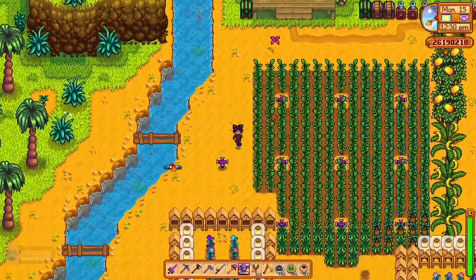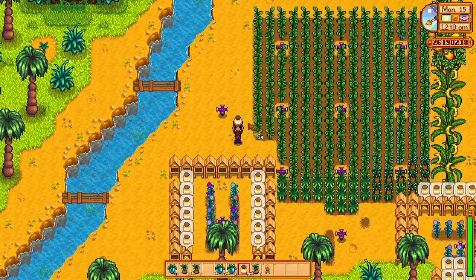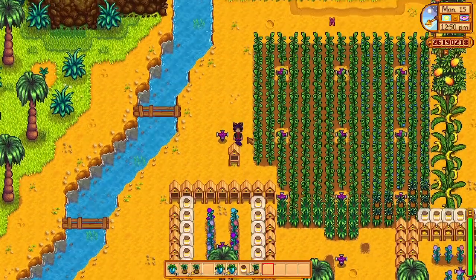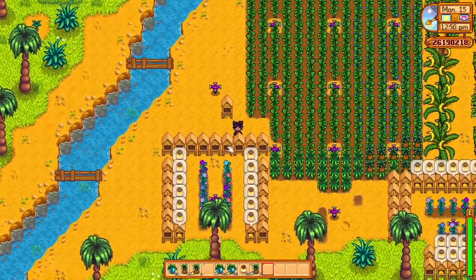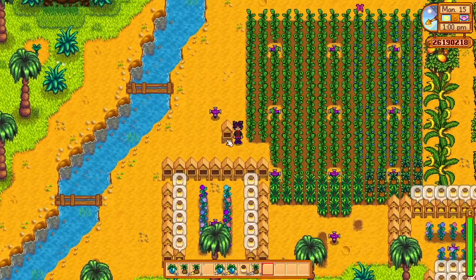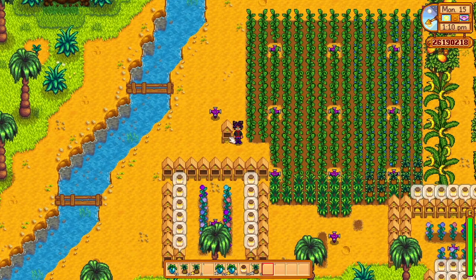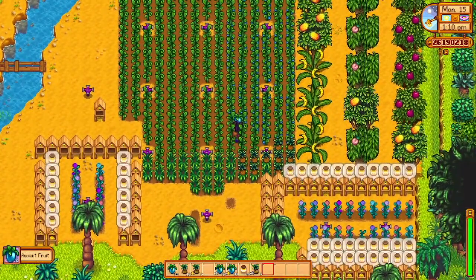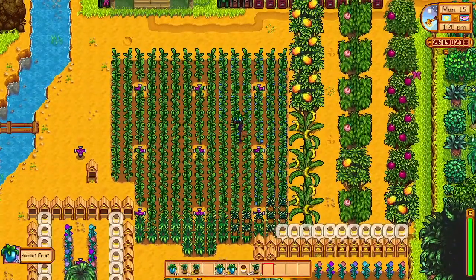That's how you can produce it on your farm and on Ginger Island. By the way, it takes four days once you place a bee house for it to begin producing honey. This one is a little bit outside of five blocks, so it should get just regular wild honey, and in four days we will find out if that's the case.